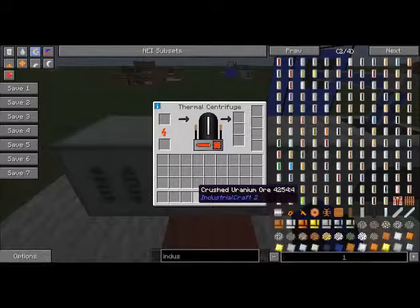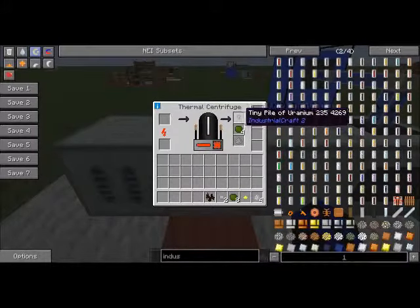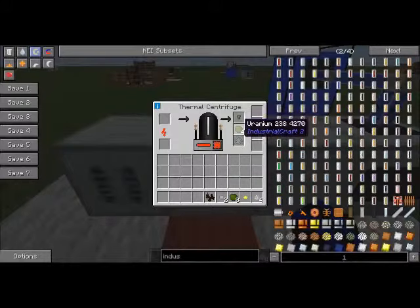Next, we take these out, and for the last one, chuck the crushed iron ore in. Let the heat build up and let it do it. It gives you one tiny pile of uranium, pure uranium, and one stone dust.